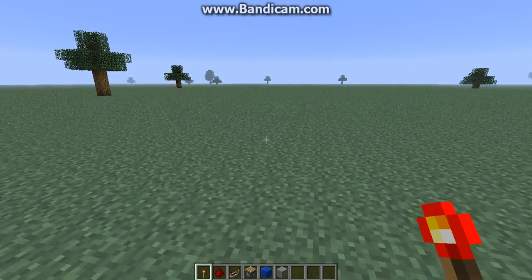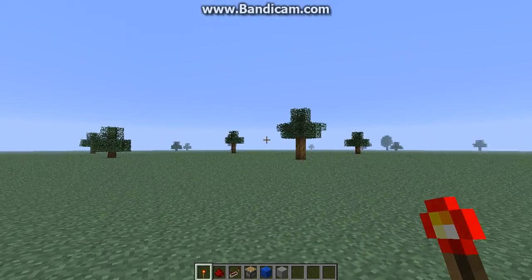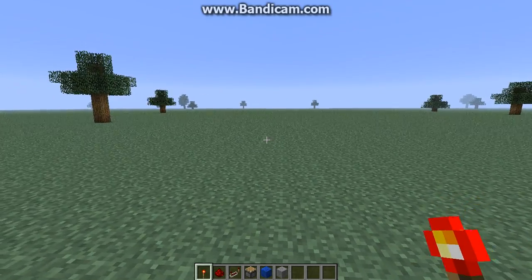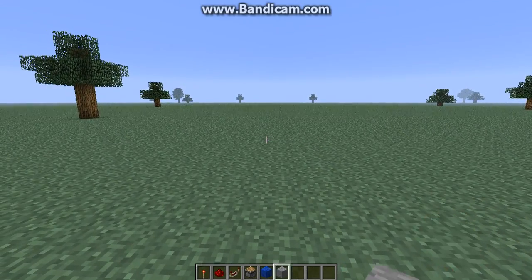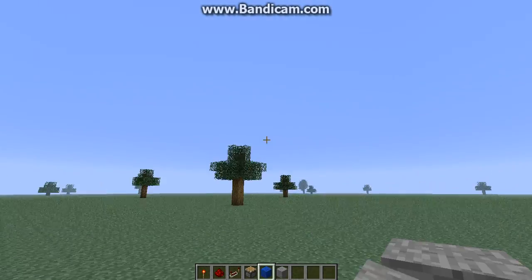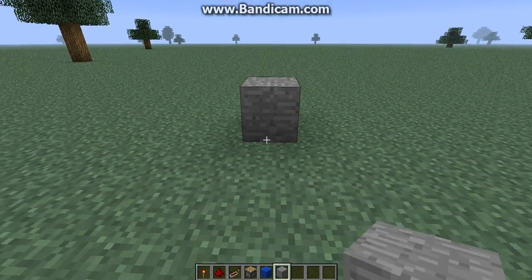Hello everybody, I'm going to do a tutorial on a special key-unlocking mechanism. You need redstone. So let's say you want this block to be the key for your custom map or something, and then it should be easy.